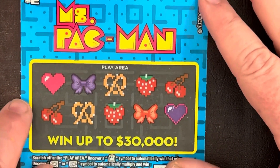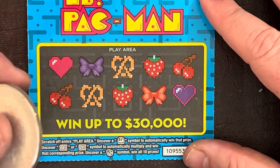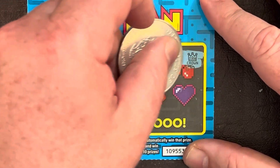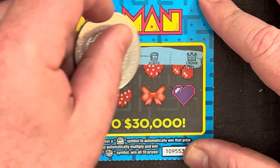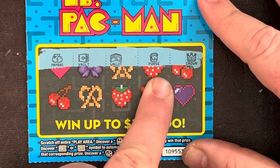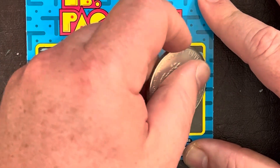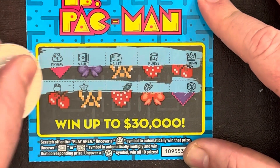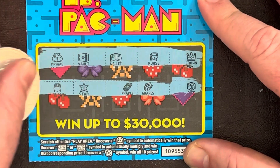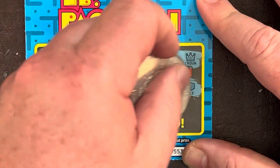We got two left for this session — looking for the biggie. Could this be the one? Top row: money bag, vault, wallet, purse, crown. Second row: pot of gold, star, pineapple, grapes, and dice — no, it's not gonna be on this ticket. Final ticket, final ticket!